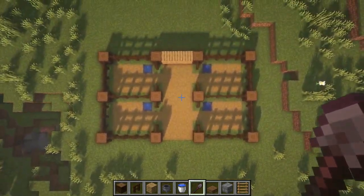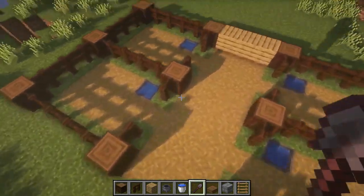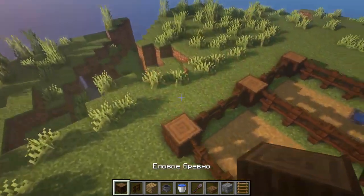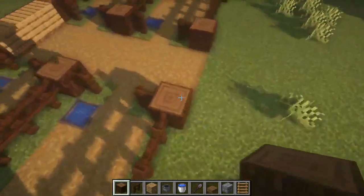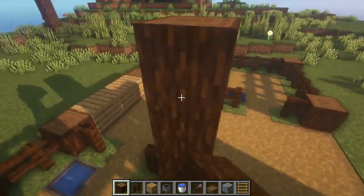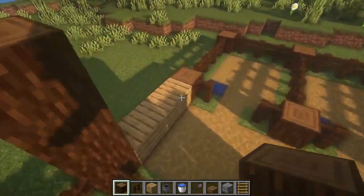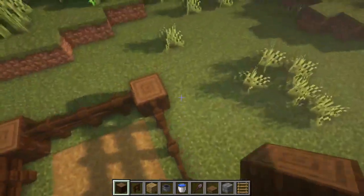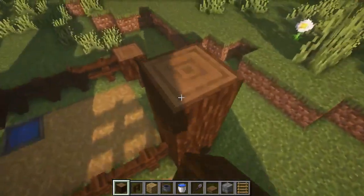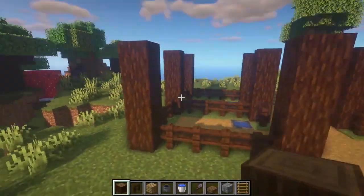That's how it all looks from above — the first level and the ground are completely ready. Now we take a spruce log again and lift all our logs by 3 blocks, so the total height of each log will be 4 blocks so far. We need quite a lot of wood, so don't skimp. You can choose another wood type, such as oak, depending on your biome and taste.